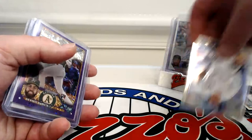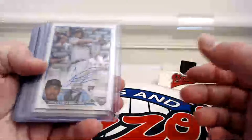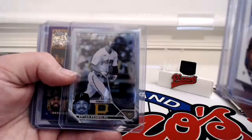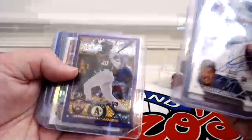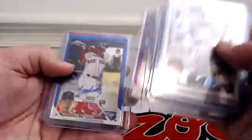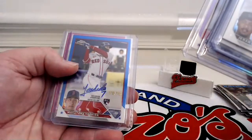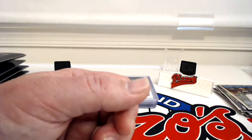Quick recap of the highlights: Kervin Nacion auto, Connor Capel — and from a different box that's the Sub-Zero of Brian Reynolds, minus four of zero. Dermis Garcia rookie of 299, Gunnar Henderson refractor, Jared Schuster of 250. From a different break as well, Masataka Yoshida of 150 rookie auto, and Tucker of 399. Now let's get into these Topps Now packs.